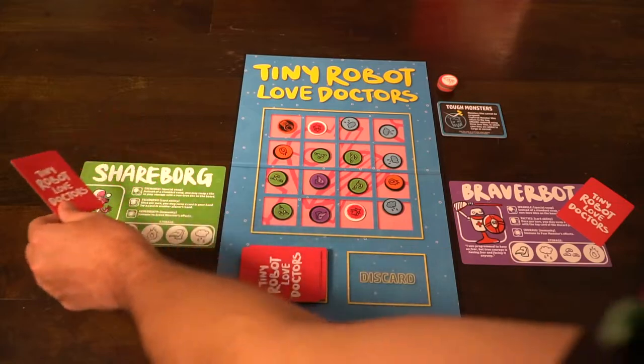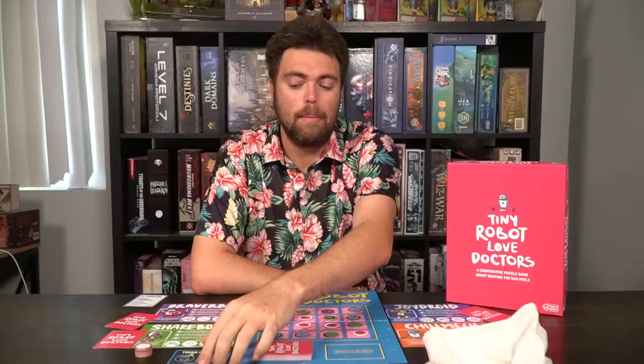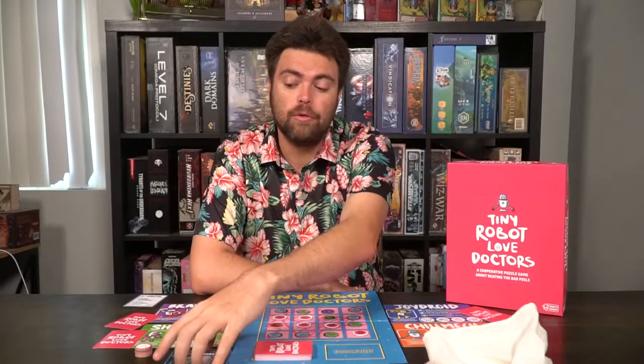After that, choose a game difficulty level — you might be choosing tough monsters, hungry monsters, hostile monsters, or any other variable you'd like to play. Then choose the first player, maybe the last player to go to the doctors, and begin play.